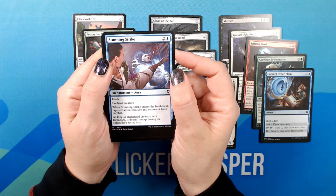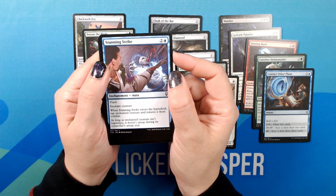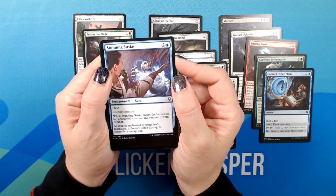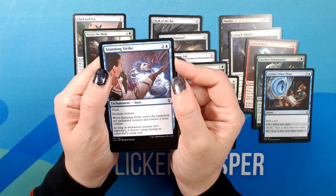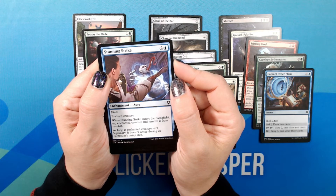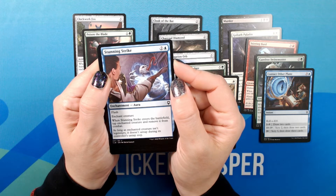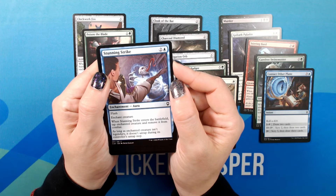Stunning Strike. Two Blue. Enchantment — Aura. Common. Flash. Enchant creature. When Stunning Strike enters the battlefield, tap enchanted creature and remove it from combat. As long as enchanted creature isn't legendary, it doesn't untap during its controller's untap step.